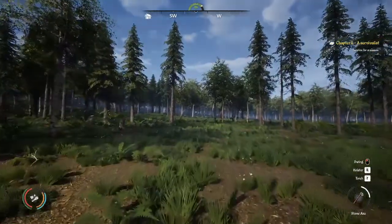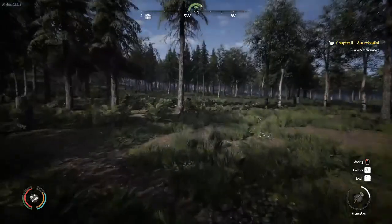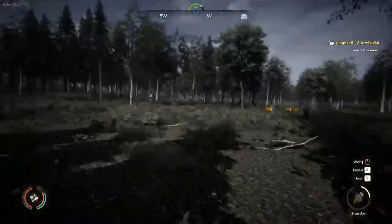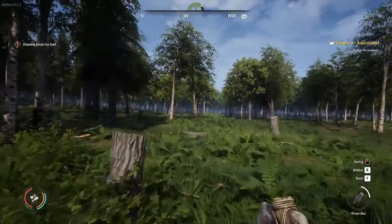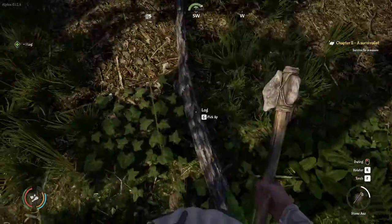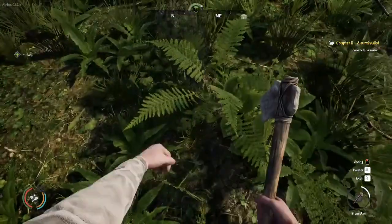Now if we use inspector mode, we can find — once we get closer to it — we can find the logs that we left. There we go, and that'll take us back to where we were harvesting those trees. Inspector mode does take stamina, so if you're using it and sprinting, it'll take your stamina down at twice the rate.